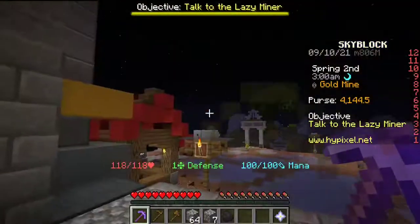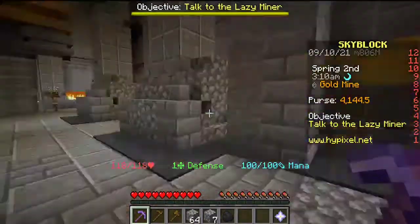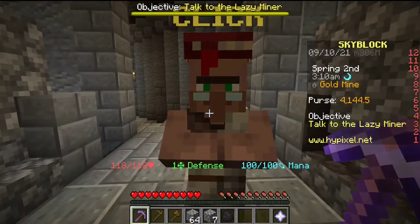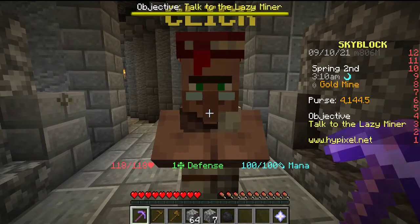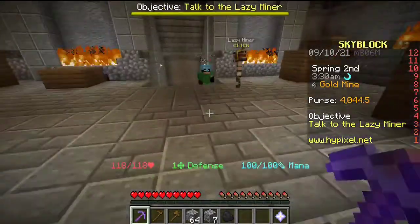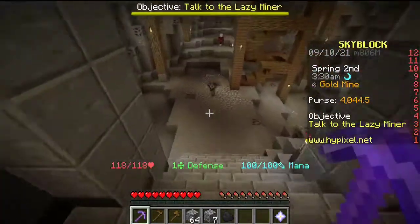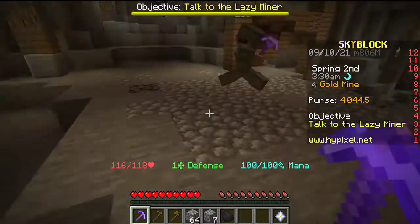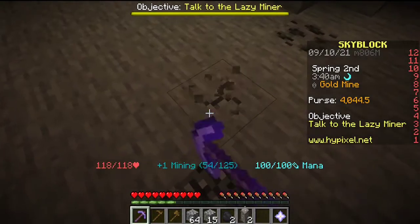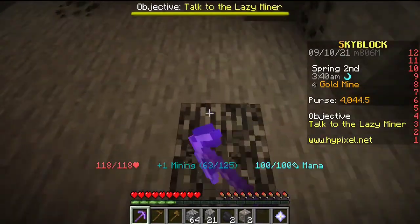Now that we are over here at the gold mine, we proceed through the coal mine and talk to Rusty, who tells us that everyone should be applying Telekinesis on their tools. We do so, and from now on every time you pick up stone, iron, coal — you name it — it goes straight into your inventory so no one can snag it from you.